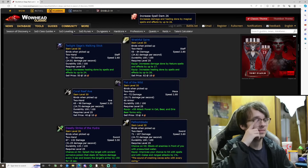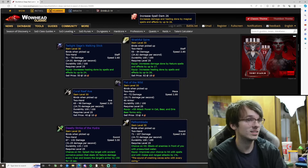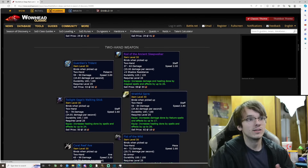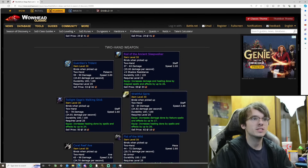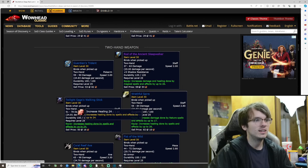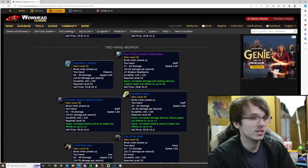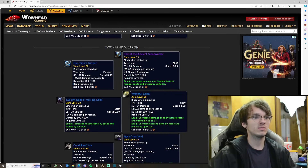Twilight Sage's Walking Stick — 25 damage a second, increases healing done by spells and effects by up to 24. So this is the dedicated healing staff. That looks really good for healers.